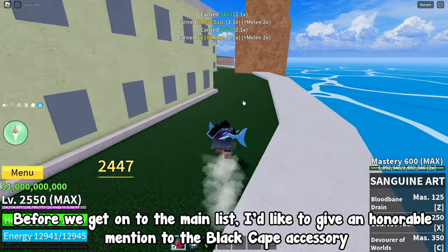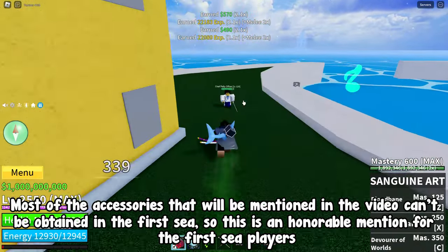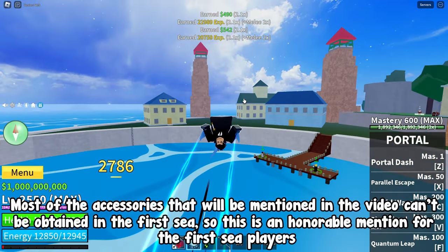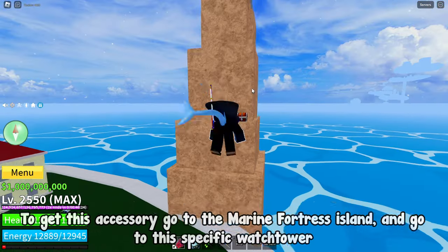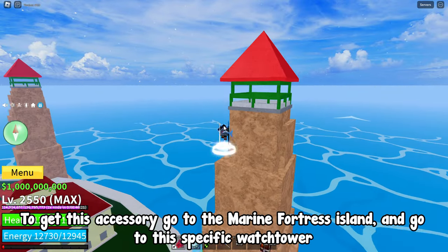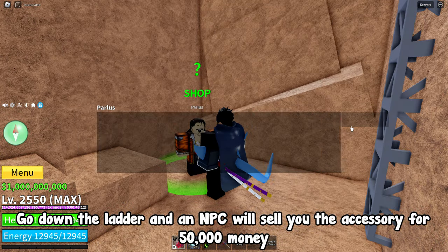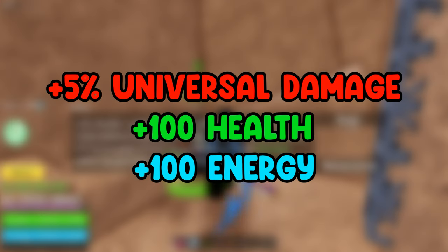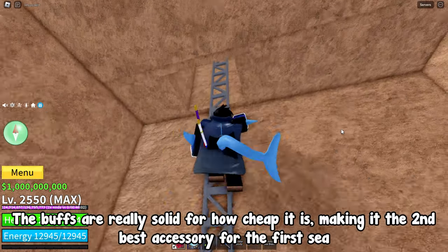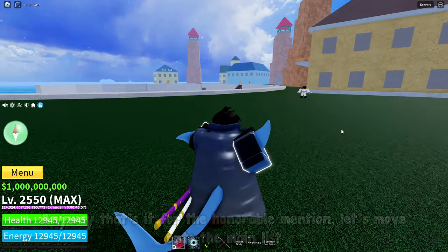Before we get to the main list, I'd like to give an honorable mention to the Black Cape accessory. Most of the accessories mentioned in this video can't be obtained in the first sea, so this is an honorable mention for first sea players. To get this accessory, go to the Marine Fortress island, find a specific watchtower, go down the ladder, and an NPC will sell it to you for 50,000 money. The buffs are plus 5% universal damage, plus 100 health, and plus 100 energy — really solid for how cheap it is, making it the second best accessory for the first sea.